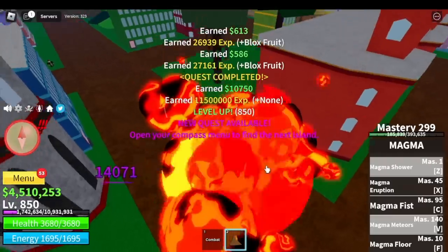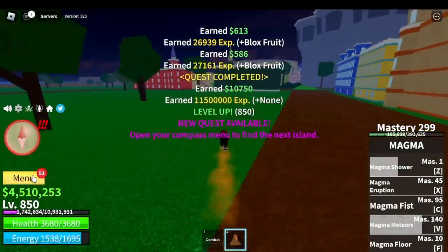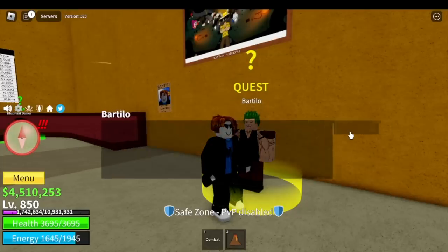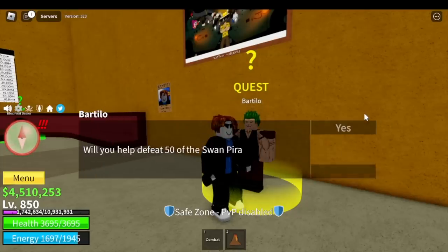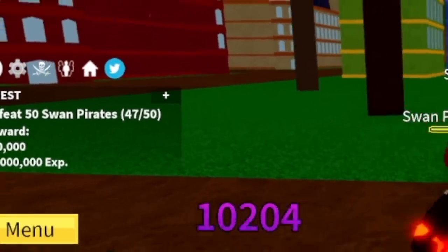After reaching level 850 — good job! Number one is out. We can start doing the Bartilio quest. This is a requirement to do Race V2. We need to defeat 50 Swan Pirates first, so we're gonna skip this part.